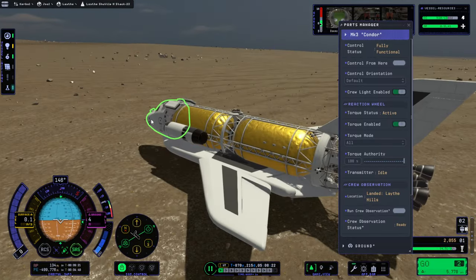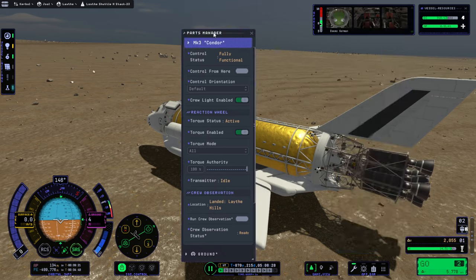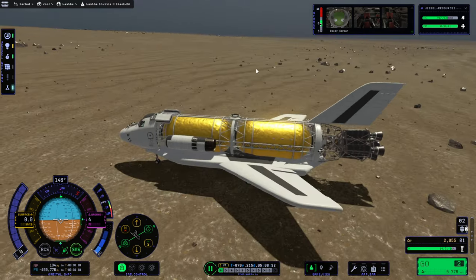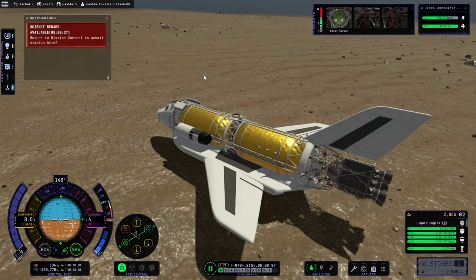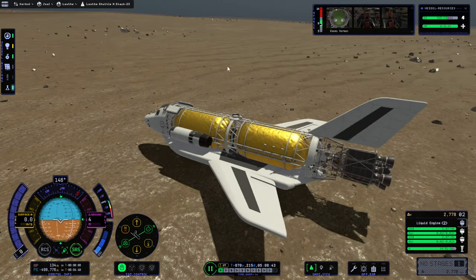Does this count as landed? Landed — Laythe hills. It doesn't look that hilly to me. I'm going to try activating the jet engines. It's satisfied. I'm gonna shut this down for now. Activate — okay, so this will stay there for a sec.